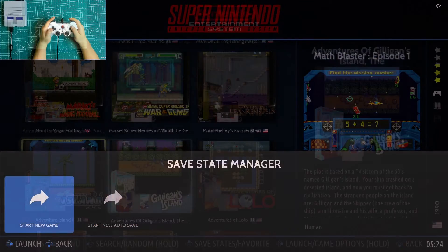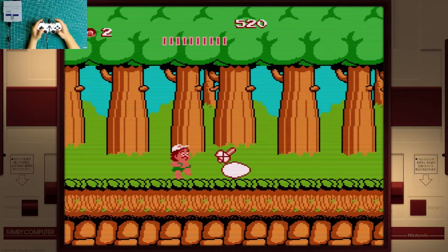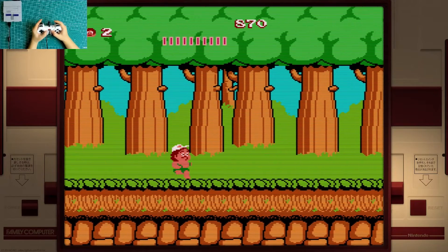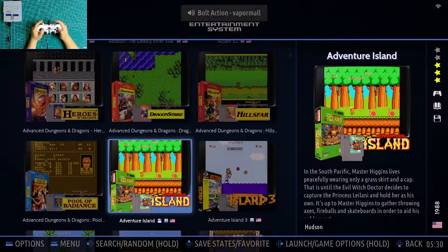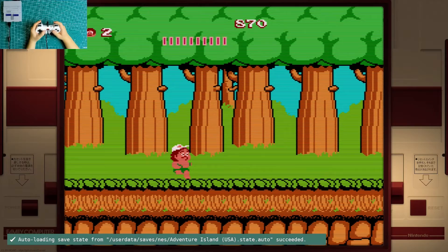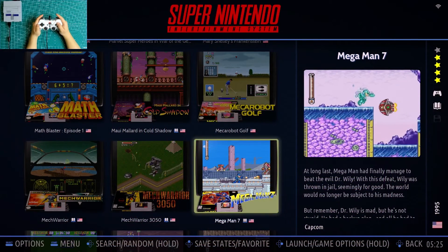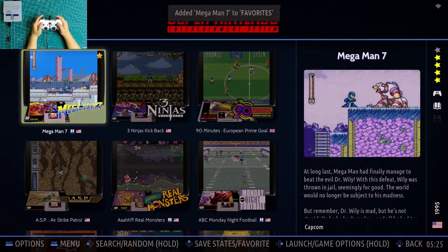Let's enter Adventure Island to show you the autosave. If you are done playing, press Select and Start together twice to exit the game. Then you see the autosave state here and you can enter to continue.